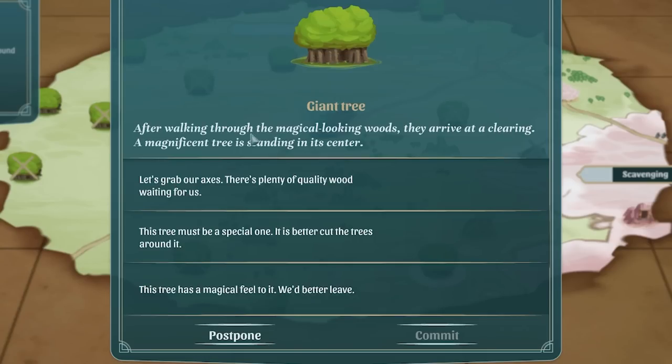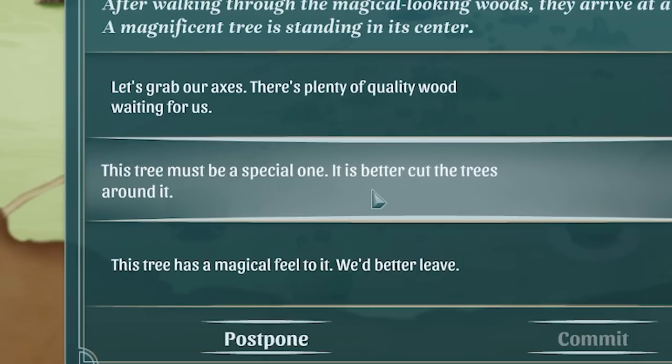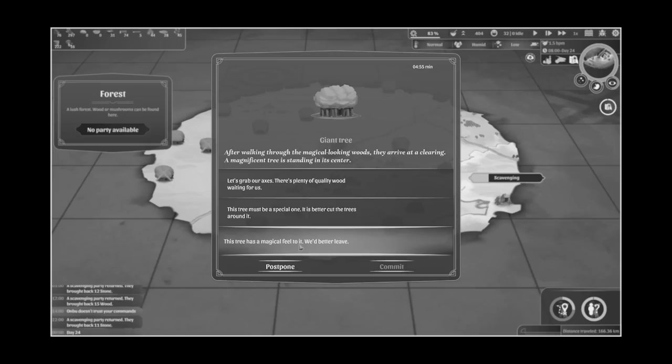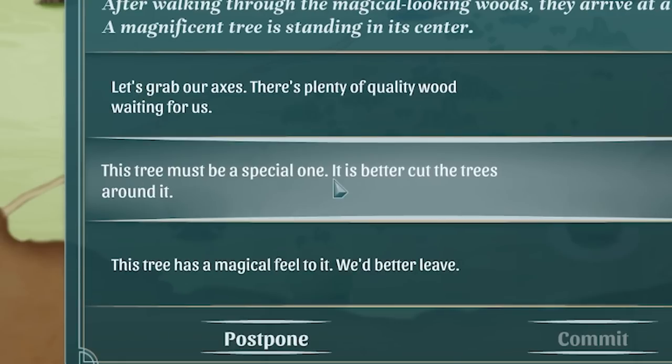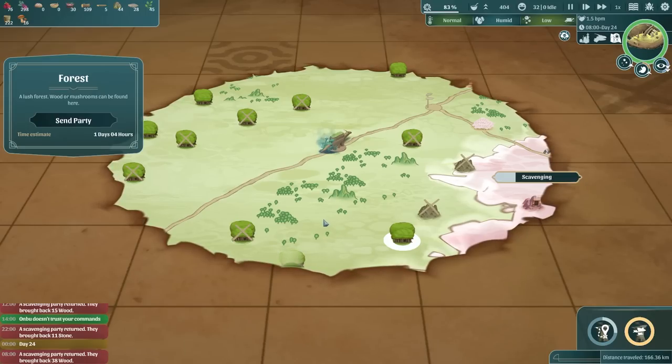Look - a giant tree! After walking through the magical-looking woods they arrive at a clearing. A magnificent tree is standing in its center. What do I do? Grab our axes - there's plenty of quality wood. This tree must be special - it's better to cut the trees around it. Well this tree has a magical feel to it, we'd better leave it. I'm scared of a giant tree man attacking me. Let's do the middle option. An uneasy feeling creeps over your scavengers while cutting down the trees but they carry on, fill up their reserves and leave. Perhaps magical trees I should leave in the future.